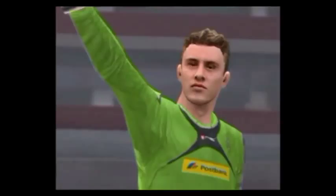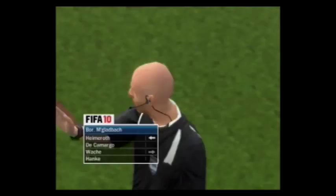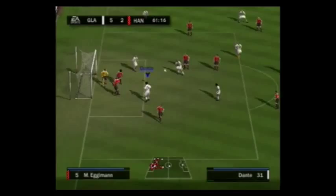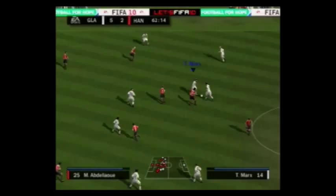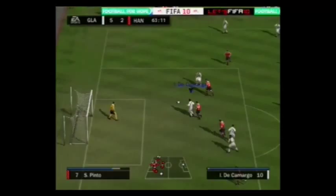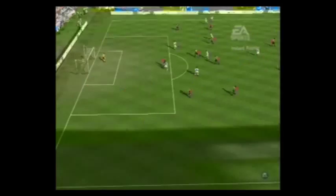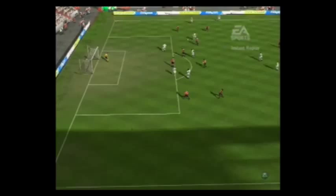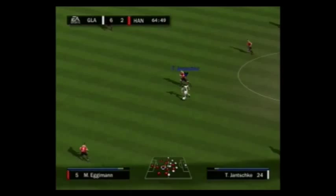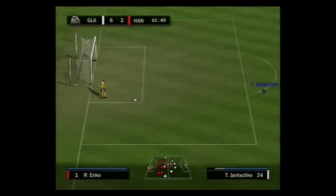I wanted someone that can actually get the job done. Arango with another corner. De Camargo — almost like a super sub here. Nice celebration to make it a 6-2 game, restoring that four-goal cushion. Since I substituted the goalie, I really ended up not having very many problems in that department at least. Those two goals he let in were completely unnecessary — if he would have just used his brains a little bit.